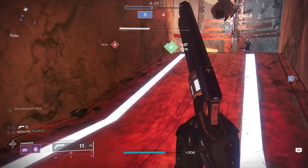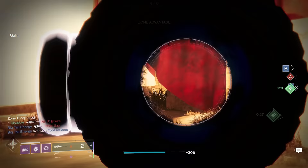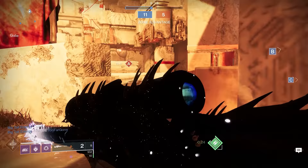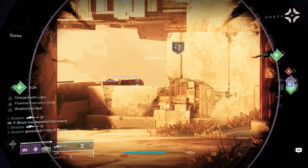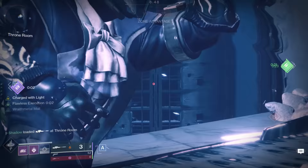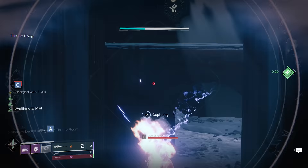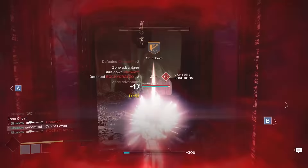Whisper of the Worm is an iconic exotic sniper in the heavy slot — some of you will remember it as the Black Spindle from Destiny 1, and it has a super cool Taken aesthetic. This weapon was the king of PvE DPS for a while, but it has never been super fantastic in PvP. None of the perks really do anything helpful in PvP. Since Whisper has a very low handling stat of 35, it takes a long time to aim down sights, and the low stability makes the recoil very jarring. Overall this is one of the coolest weapons in the game, but it's simply not very good for PvP, which is why it's going in the D tier.